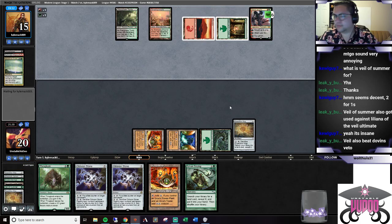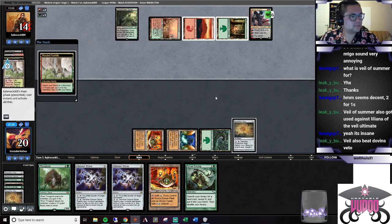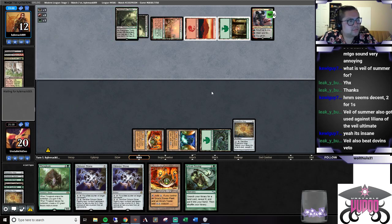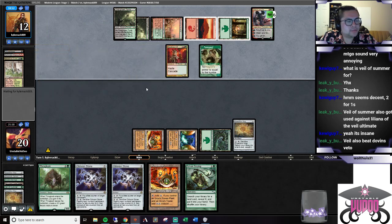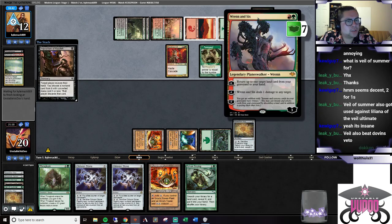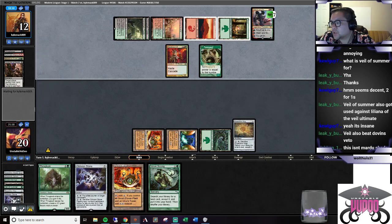Blip Raid into Goyf - that's a whole lot of damage heading our way. So they can't ultimate with Renegade and Six to keep Thoughtseizing and Pulsing if they wanted to. We'll be switching over to Mardu Shadow in just a bit - as soon as we wrap up this league we'll be switching over.